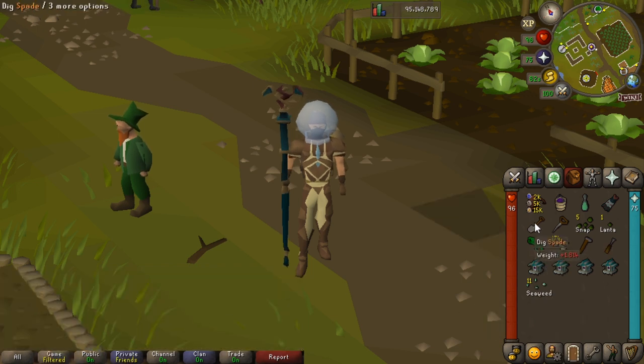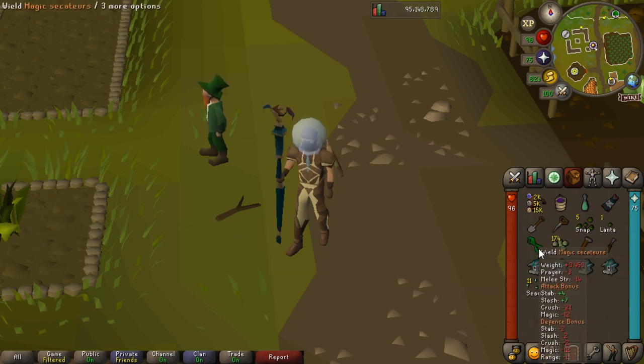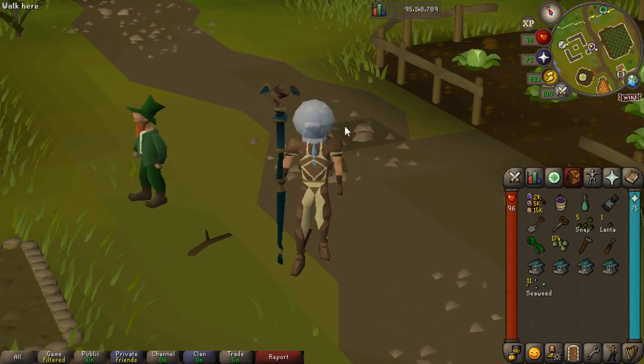We've then got our spade for harvesting the herbs, a seed dibber for planting our seeds. We're going to be doing six patches so I've got six seeds. I normally do one snapdragon in my protected Hosidious patch because you have the protection from disease there, but for this run I'm just using five snapdragons. My current farming contract in the Farming Guild is a Lantadyme seed, so really it's six seeds of whatever herbs you need to plant. I've then got my magic secateurs which give a higher yield when equipped while picking herbs — that's from Fairytale Part One. Either way you're going to need to do Fairytale Part Two as well for the fairy ring unlock.